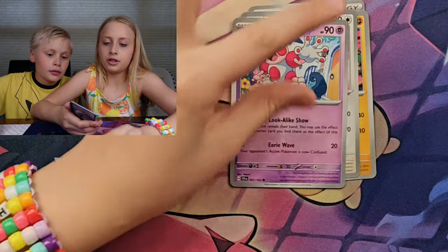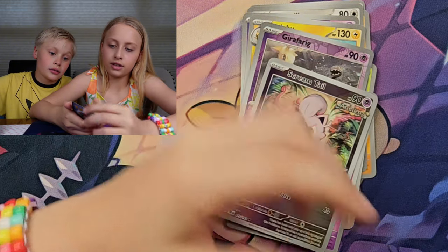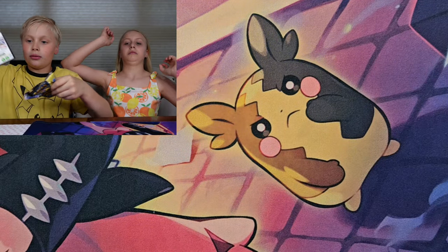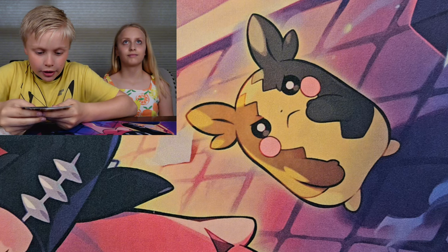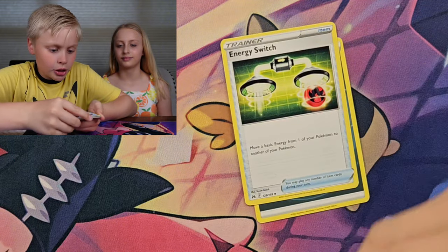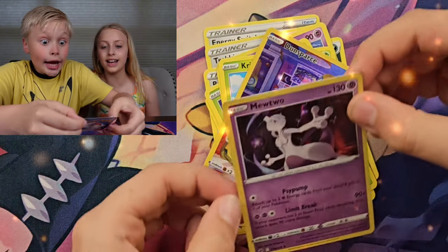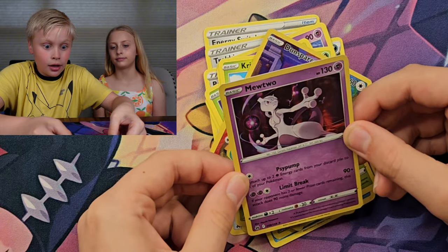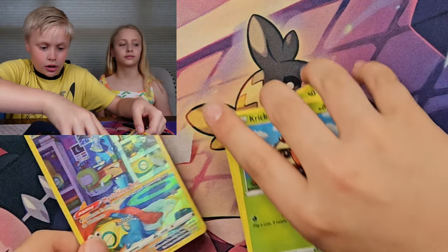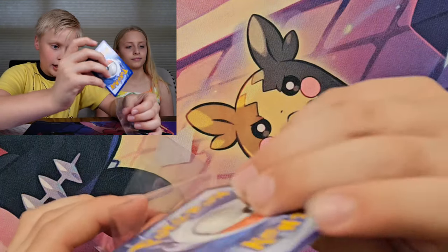Electric Energy, Medicham, Tinkaton, Mr. Mime, Raichu, Shift Tree, Bianca's Devotion, Relentless, Girafarig, Scream Tail, Ancient Card Venture. I thought we were going to find some Koraidon Fish. Then: Darkness Energy, Energy Switch, Shocking Shoes, Linoone, Poké Ball, Koraidon, Oddish, Kricketot, Dunsparce, Furfrou, and a Mewtwo Holo. I actually need that card for my set! I need the Mewtwo — and I think I need the Dunsparce. That was a really good pack.